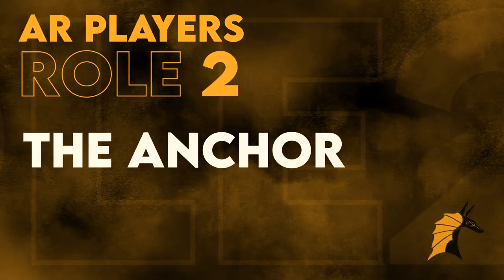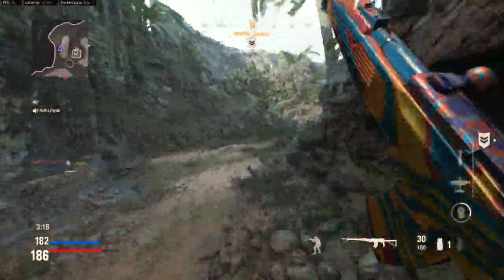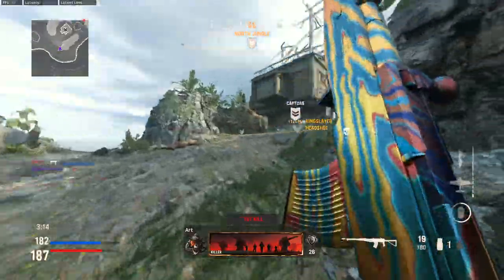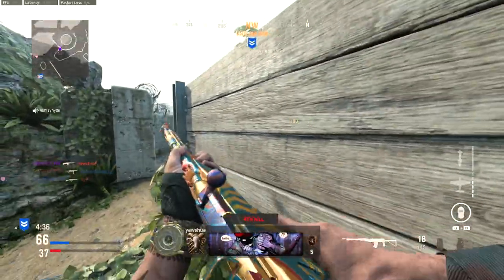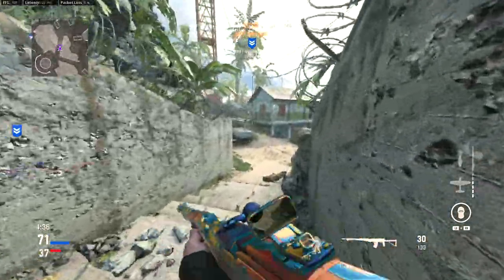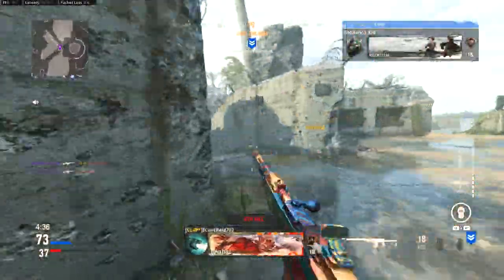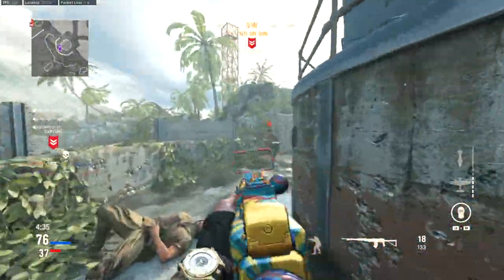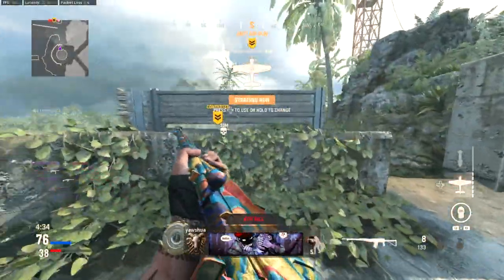Moving on to the Anchor. This role refers to the player who's pushed back far enough to hold down the preferred spawns for your team. The reason the AR is primarily the Anchor is because of their ability to both block spawns — which are typically removed from an objective — while also looking over the objective. An SMG player typically cannot anchor spawns while also being effective, because submachine guns are of course not as effective at range.